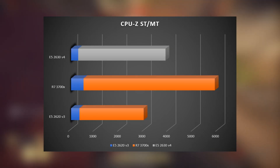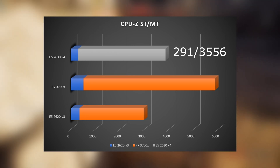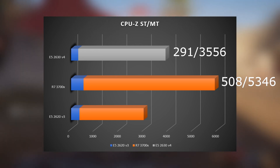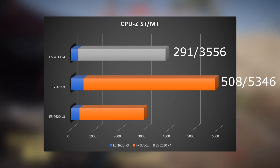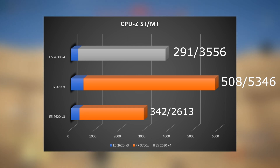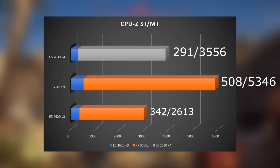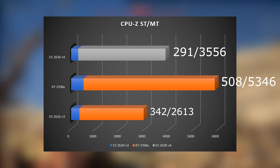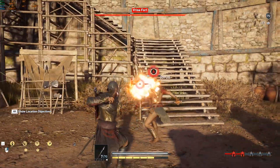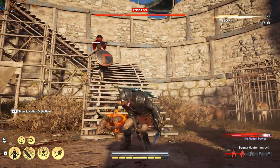In CPU-Z, the v4 got 291 in single thread and 3556 in multi-thread. The 3700X got 508 in ST and 5346 in MT. The 2620v3 got 342 in ST and 2613 in MT — which is actually a decent result. You can clearly see that the Cinebench R20 results are problematic, as the 2630v4 is way better than the 2620v3 in multi-thread.